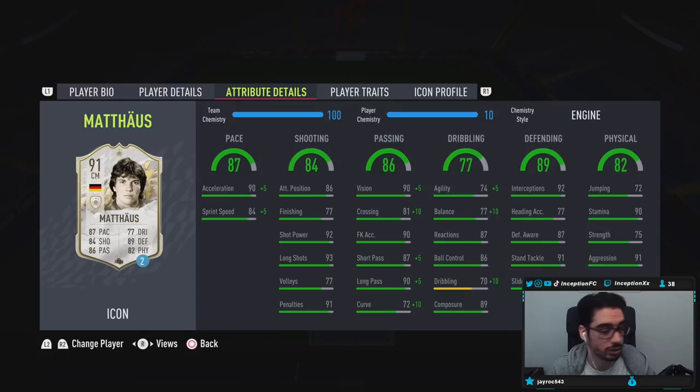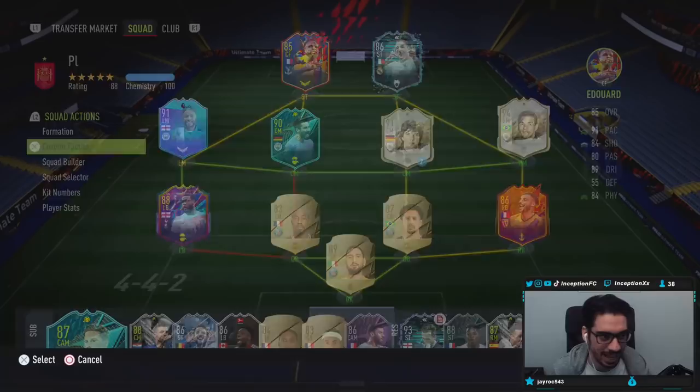For physical capabilities, the card is actually set up nicely too, because the one thing people don't look at enough when it comes to midfielders, attackers, and defenders is aggression. The fact that his aggression is at 91 with really good pace is great, especially on a shadow chemistry style. If you want to look at him more in the defensive way, you can even use this card potentially as a fullback. We're mostly going to be trying Mateus out in the midfield position in this 3-4-1-2 formation.